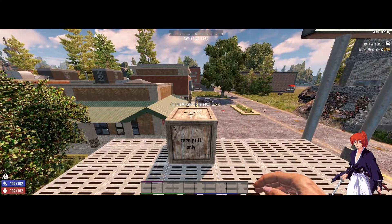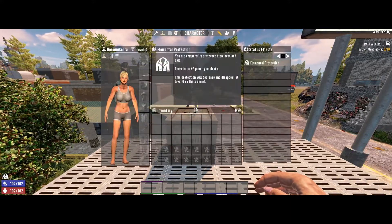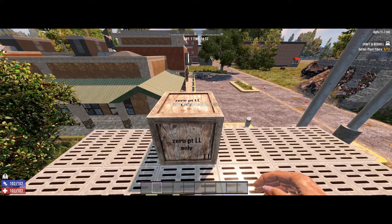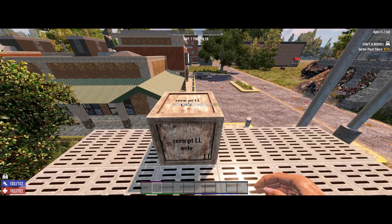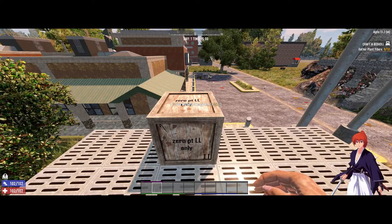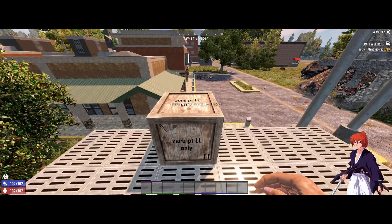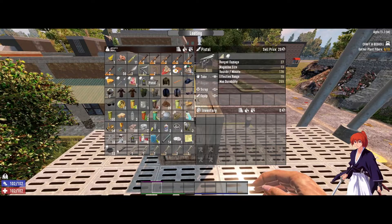First, for the character with zero points in Lucky Looter and nothing else — game stage is at two. Keep in mind that since this is a zero-point Lucky Looter with no buffs, I had to do a lot more looting on this character compared to the others. In fact, I had to loot two large motels and one small motel to get the loot I was satisfied with. What I was specifically after was a pistol.